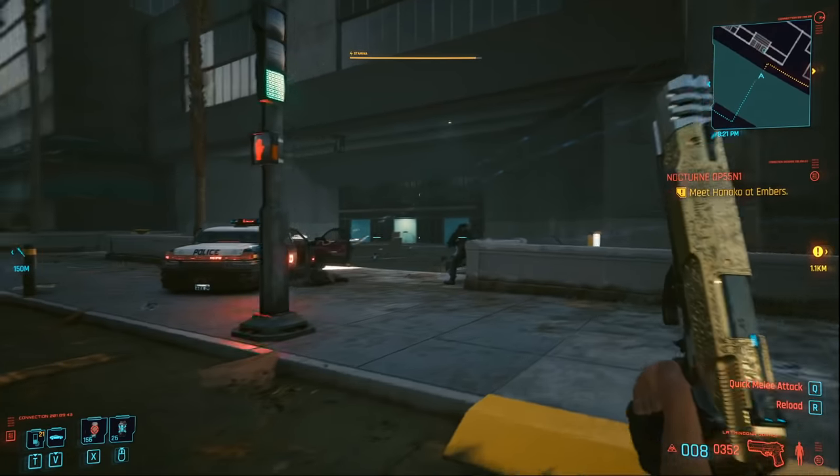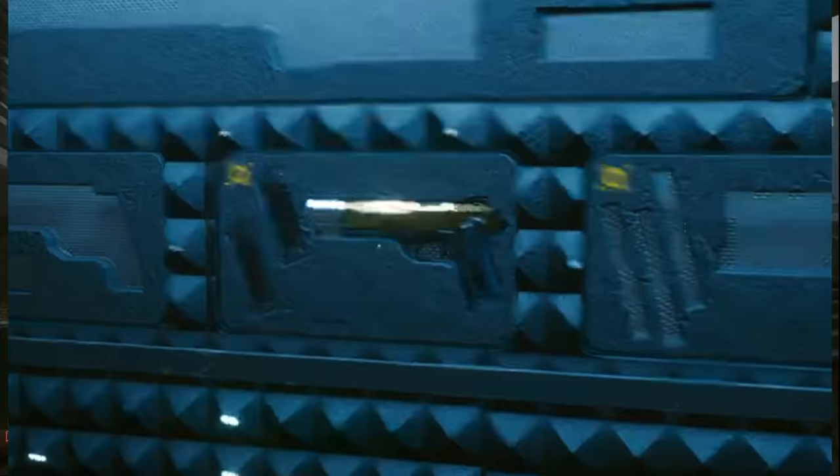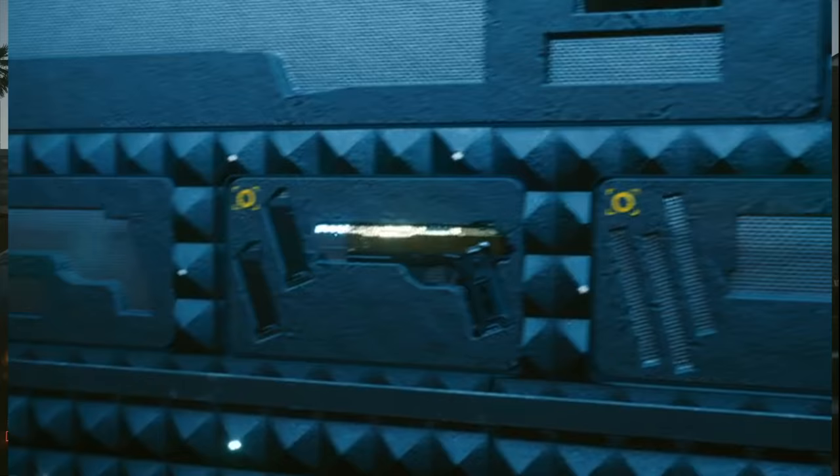In today's Cyberpunk 2077 video, I'll be showing you where to get Jackie's iconic pistols. You can actually get three of this pistol, even if you miss it the first time. Once you have it, you can place one of them in your apartment weapon room as a collectible item. The weapon also has an iconic effect, which we'll look at during this video.